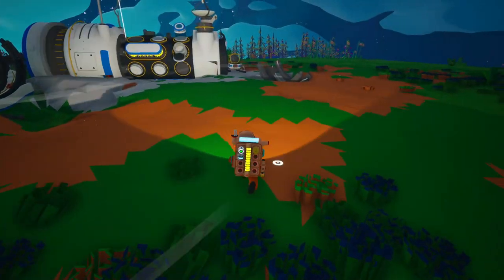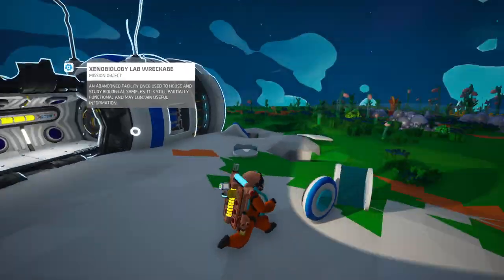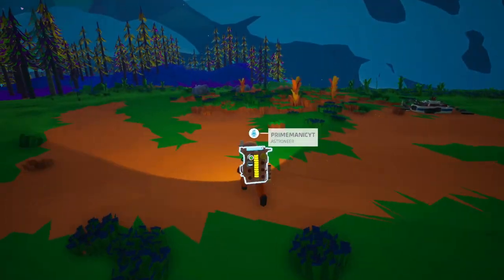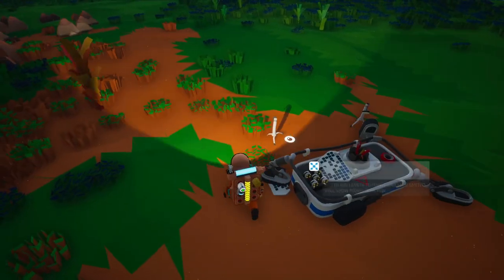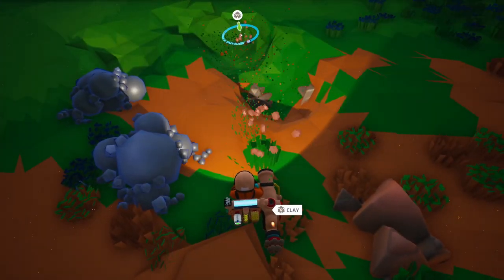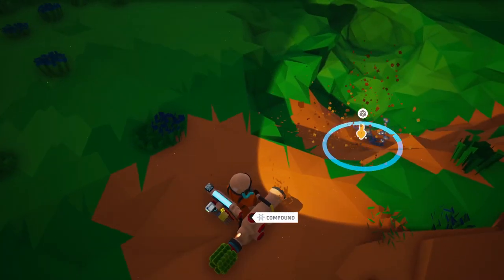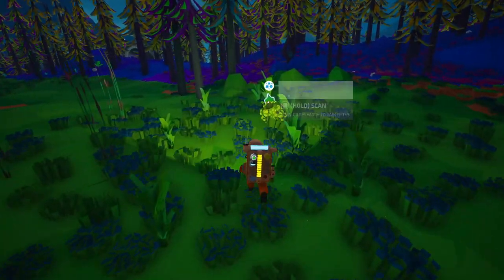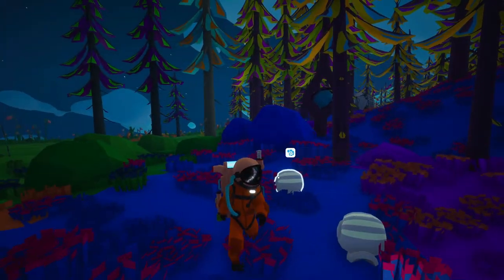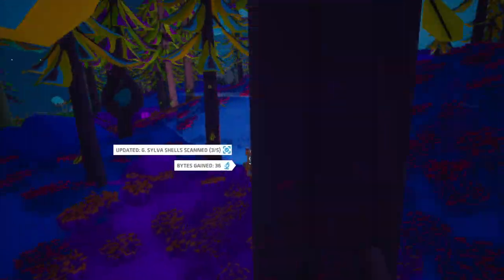I think this is what the episode is going to be about — this strange object we got. Like I said, this is the first step to becoming completely invincible in this game. I'll take more clay because clay is sometimes hard to find and I'm finding a lot of it. These are the Silva shells and we need to scan five of them — they give you bites. Scan five and we'll get something.